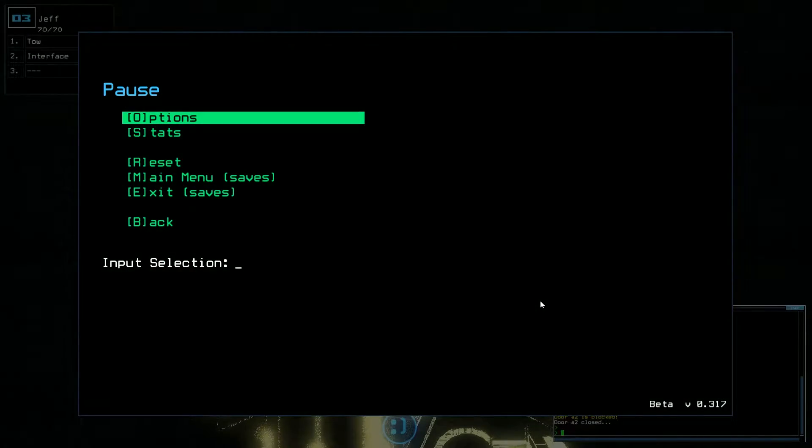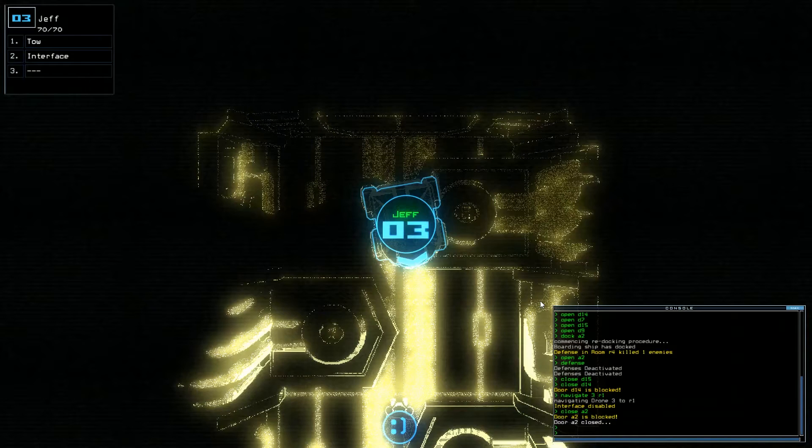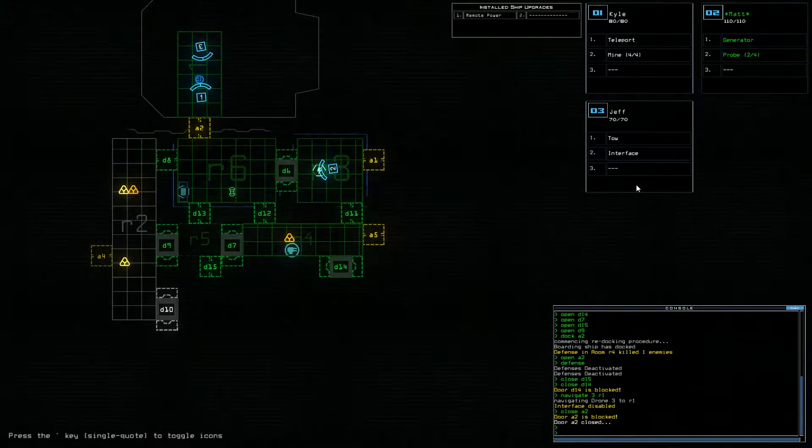Hello everyone and welcome back to Duskers, the game where I'm completely screwed. Currently I don't have a gatherer, so I cannot collect fuel, I cannot collect scrap, I cannot collect anything.